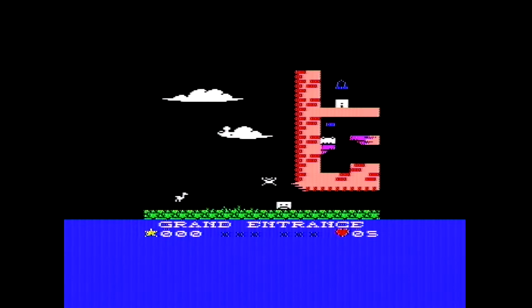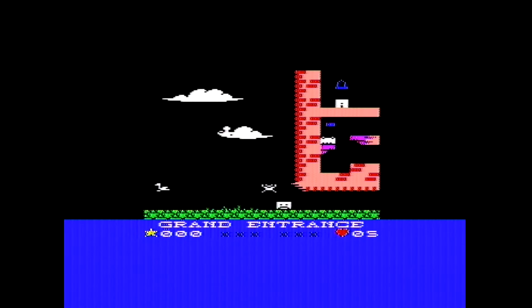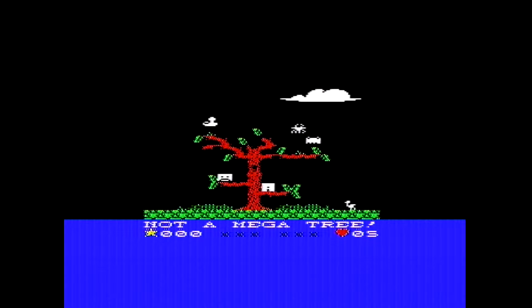There you are - Emu at the grand entrance. You have to collect objects and jellies in order to open the jelly door to defeat Grotbags, for she has captured Rod Hull. You also need to get keys to open doors. This screen's not a mega tree - it's a reference to Jet Set Willy, because of course this is a platform game.